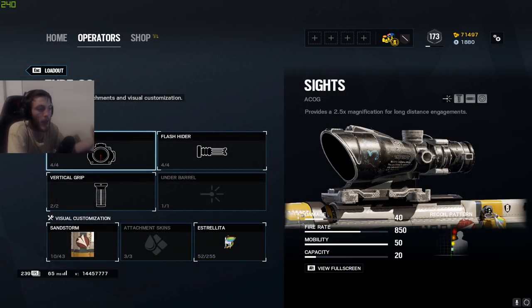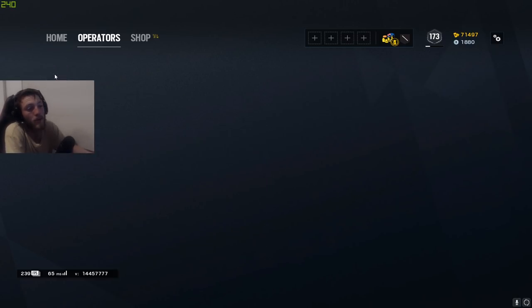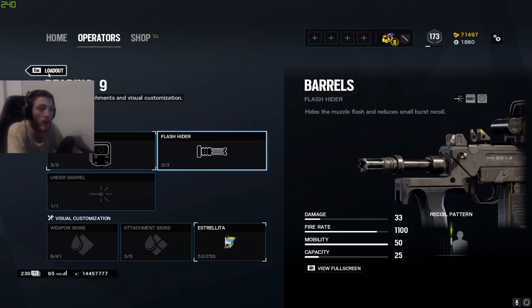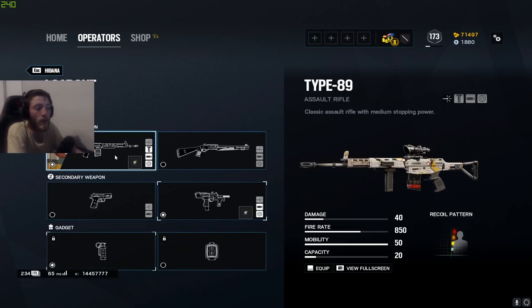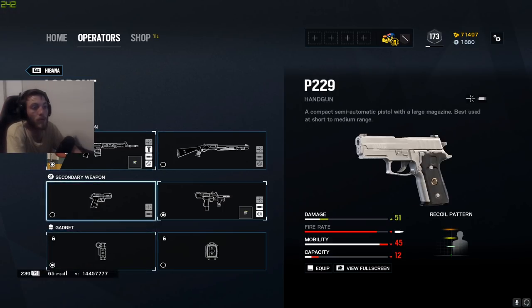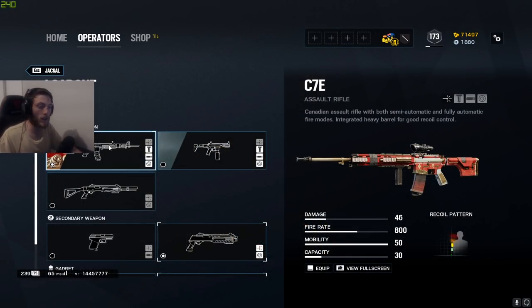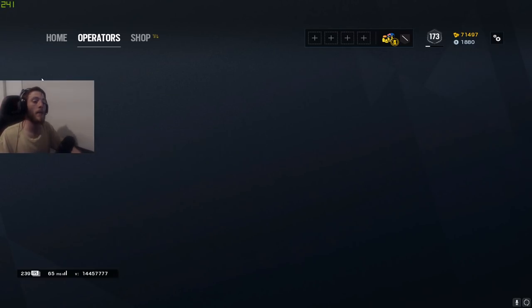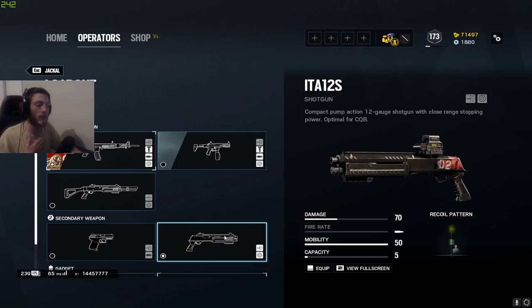For Hibana, I run the Type-89 with ACOG, flash hider, and vertical grip. On the pistol I use the Bearing-9 with holographic and flash hider. I very frequently change between holographic and ACOG on the Type-89 depending on how I'm feeling. I also bring stuns. For Jackal, I'm running the C7E with ACOG, flash hider, and vertical grip. I'm bringing the shotgun for extra utility and running smoke grenades over claymores.